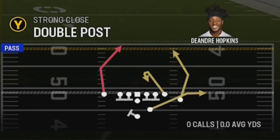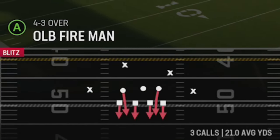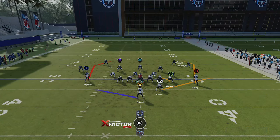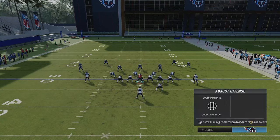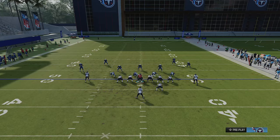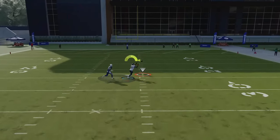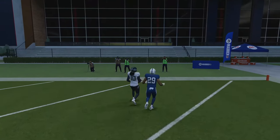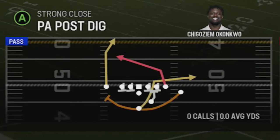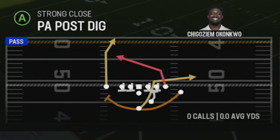Moving to one-play touchdowns — starting with the Double Post, which only works against man zero. You'll need more blocking, so check-release the running back and put the tight end on a check-release drag. Slant the B route since it doesn't work as well as the X route. Once the X route cuts inside, it's a very easy one-play touchdown right over the middle against Cover Zero.